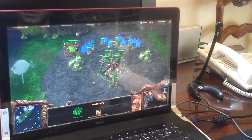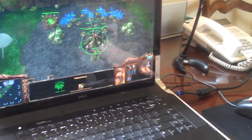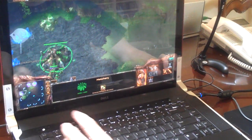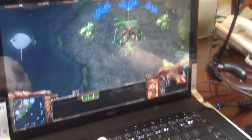So this Zerg macro — I'm going to show real fast how it macros Queens. It's real easy. All you do is put all your hatcheries on a hotkey, pretty much like you would anyway. I'm going to use four, which is what this macro uses — all of them on four. So I click four, and it highlights my hatcheries like regular.